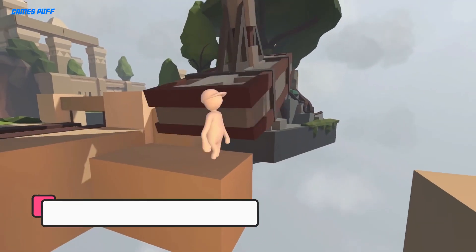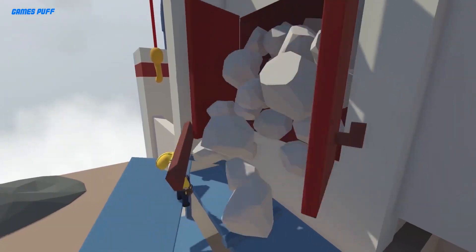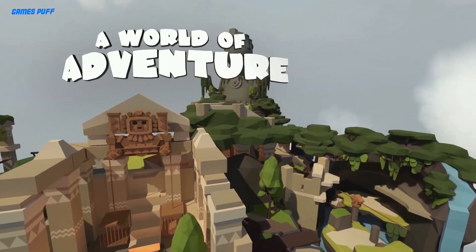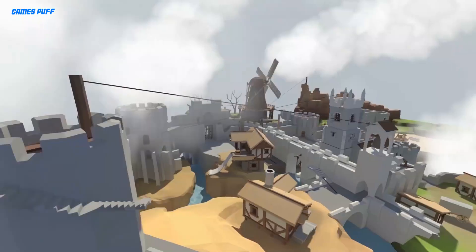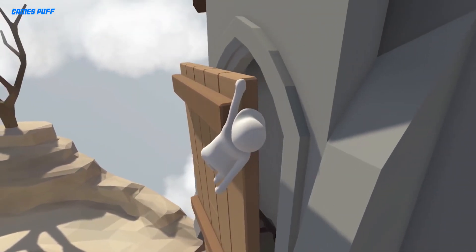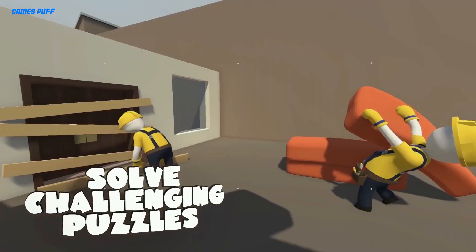Next up we have Human Fall Flat. Goofy physics in a puzzle platforming game should be an absolute must. Human Fall Flat pulls this off to perfection, and it allows up to four players to join in on the hilarity. Navigating through these abstract yet familiar dreamscapes is a riot, especially given that clambering up on ledges is connected to the controls for looking up and down.